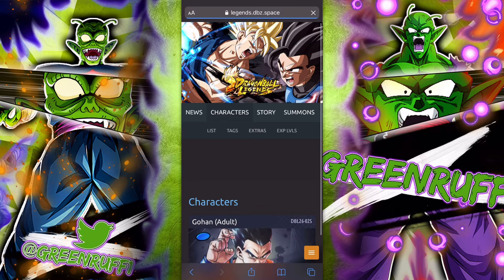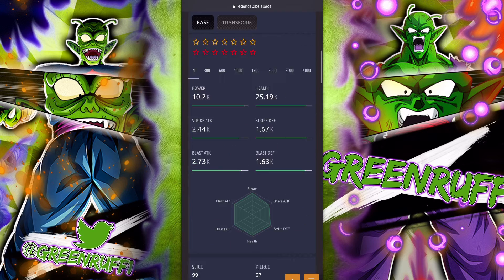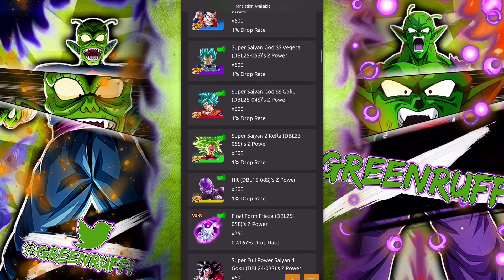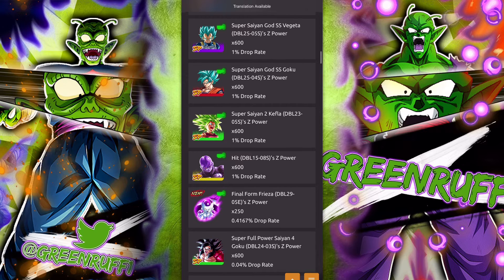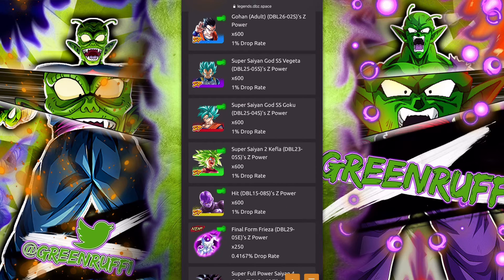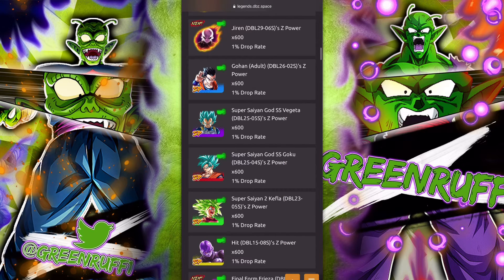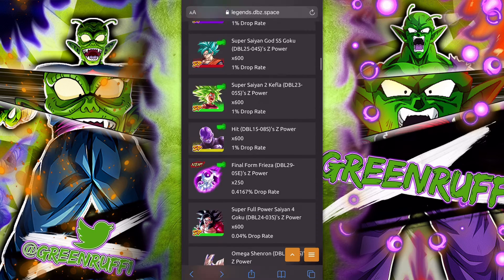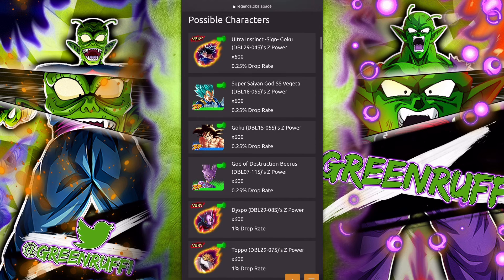Gohan is amazing — not many people have him but he's great. Even Hit's tag got revived because the Universe 11 and Rival Universe tags got stronger, so you can run Hit as the yellow unit if you didn't pull Champa. Kefla also works on this team as the green unit. This team composition is insane.